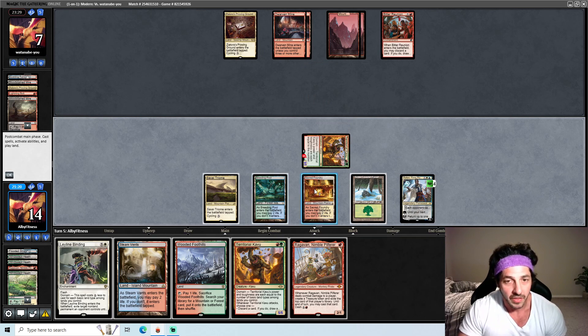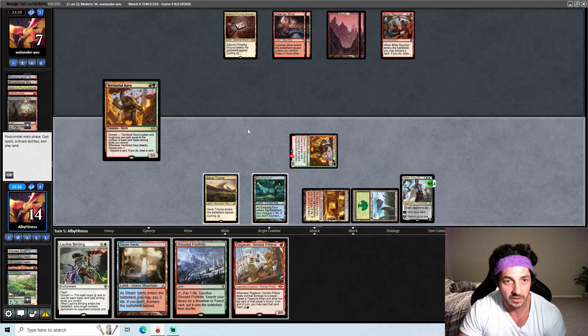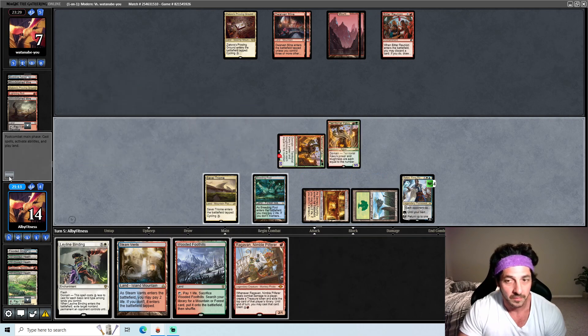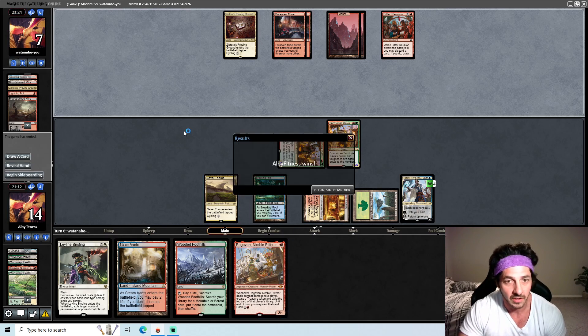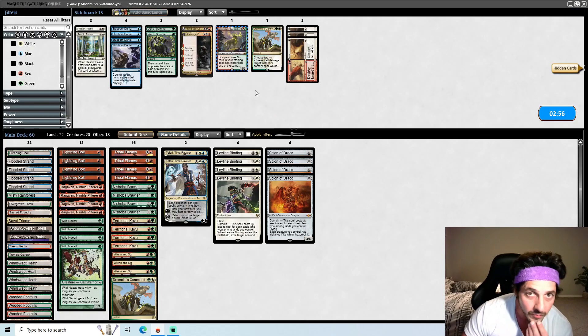We're going to go with another Kavu here, and then we got the Ragavan. We should be able to end the game next turn — and there we go. Alright, so graveyard shenanigans.